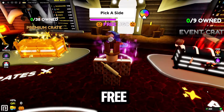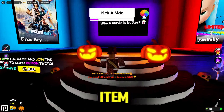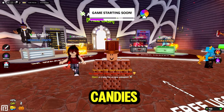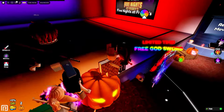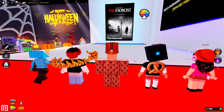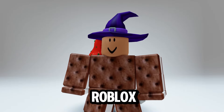You can find the new free item in this area and just click the claim button to see the tasks. We need to get 100 wins and 1000 candies in order to claim this free item. Now let's grind for a while. This is what the witch hat looks like on my Roblox avatar.